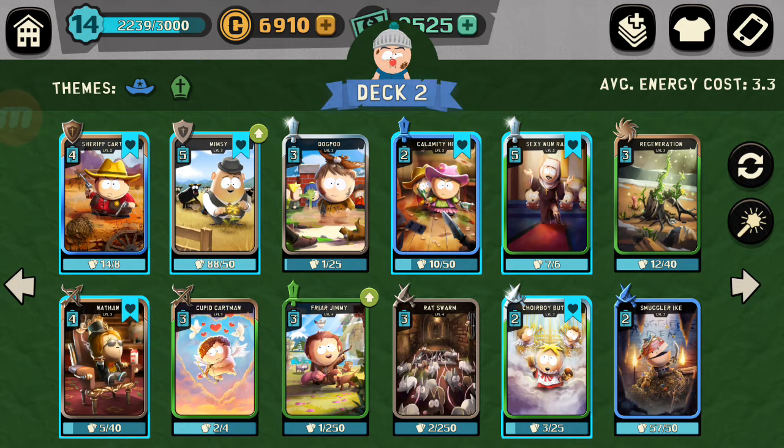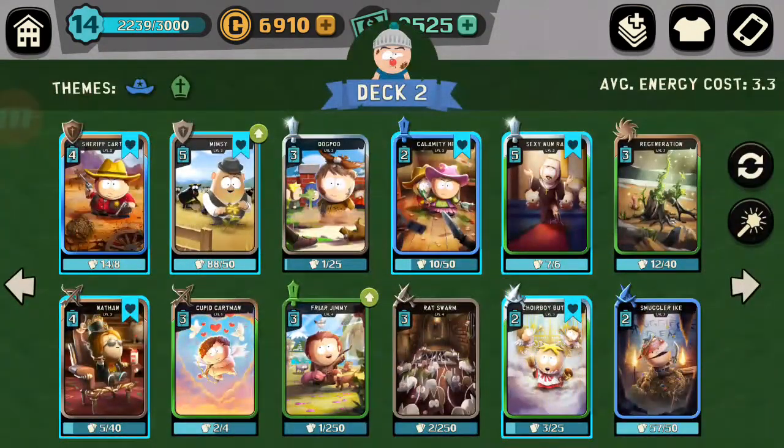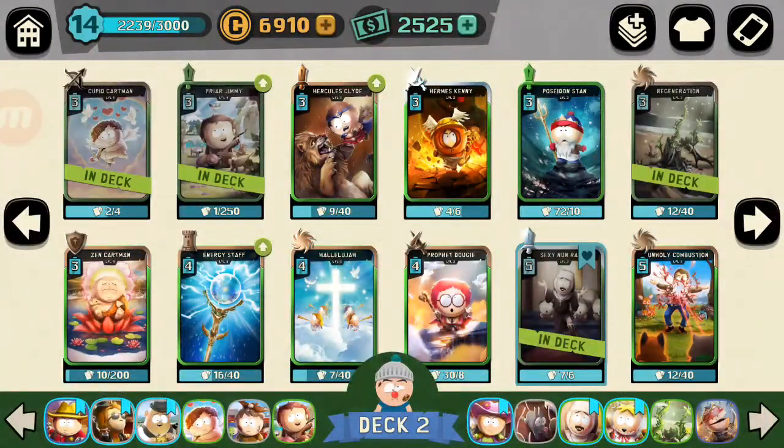Let's see how this deck plays. I may have to switch something out — maybe the rats. Actually, the rats are pretty good. We'll just go with that for now. I might put Purify in there later. What's my deck cost? 3.3 — that's not too bad. Let's give that a go. We've got our PvP to do.